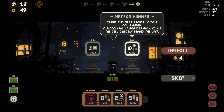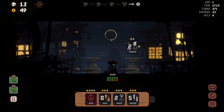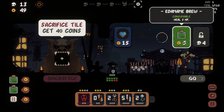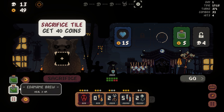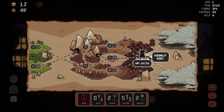Meteor Hammer - strike the first target up to three cells ahead. If successful, it bounces back to hit the cell directly behind. Oh, I do remember this - this is sick. Very cool ranged attack. It doesn't have too much range but it's a really cool attack. I remember playing with it. Sacrifice the tile gets 40 coins - pretty good. Shockwave is not very good. Let's keep going.